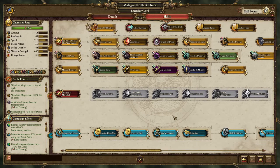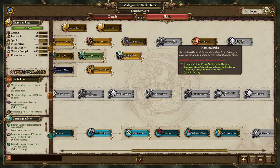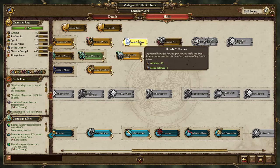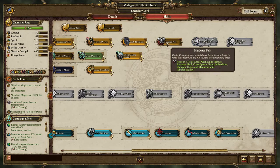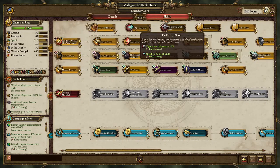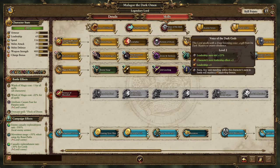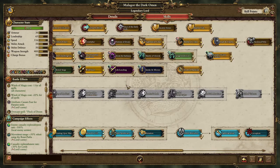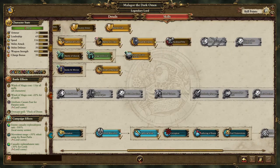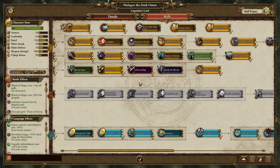And there you go — you've pretty much done Malagor's skill tree. This is the point where you should grab Dread and Charms and not bother with the others, as they won't help you. Grab Missile Resistance. Don't bother with the rest because Malagor, at this junction, is physically impossible to beat if you are using him right.